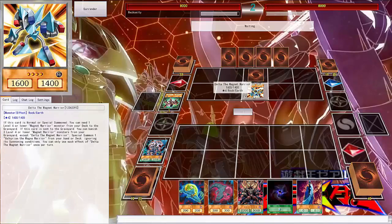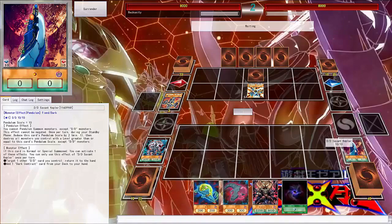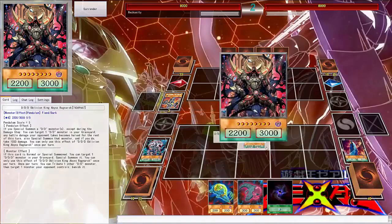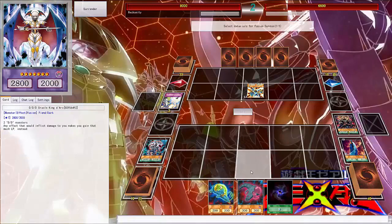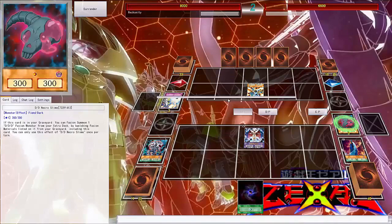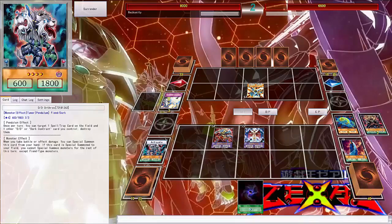This will allow me to special summon Delta the Magnet Warrior. His effect to send to the graveyard — then I'll activate my Saven Kepler so I can special summon my Abyss Ragnarok. I was hoping you'd do that. I can activate my Swale Slam's effect to bring a fusion monster out, so now I've got Hieratic Oracle the Arc. I can also activate Necro Slam's effect to bring out my Dragon Bane.